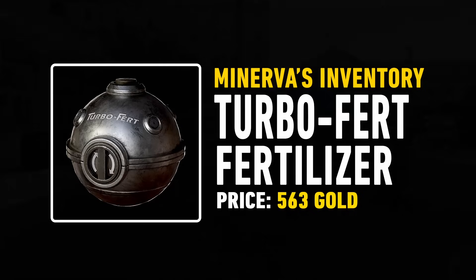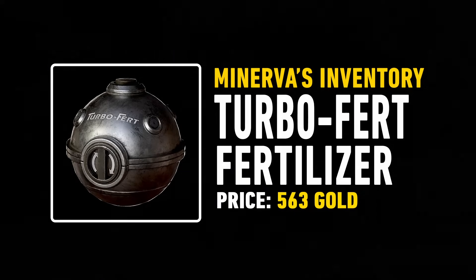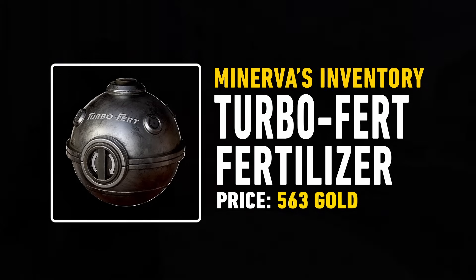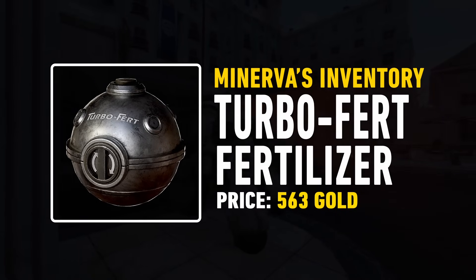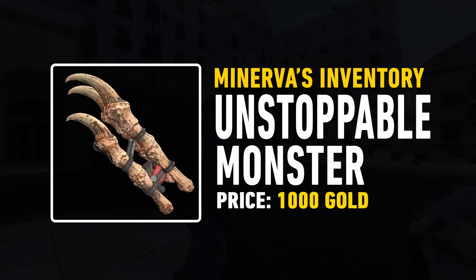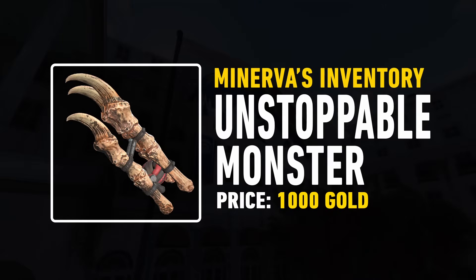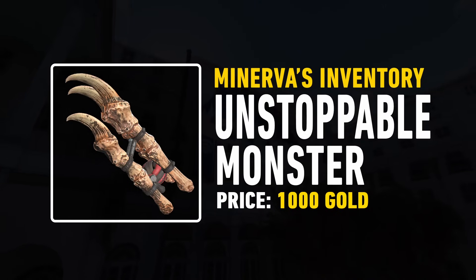After that we have the Turbo Furt Fertiliser grenade, a pretty interesting one because it has a special ability which I covered in one of my recent shorts — definitely check it out. The last weapon this week is the plan for the Unstoppable Monster for 1,000 gold bullion. I personally wouldn't buy this one; you can probably pick it up at someone's camp. But if you want it, it's 1,000.